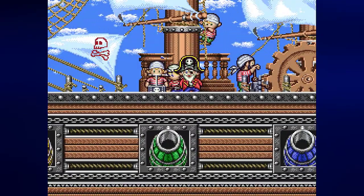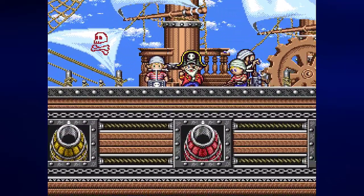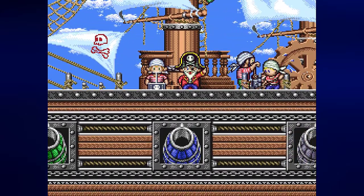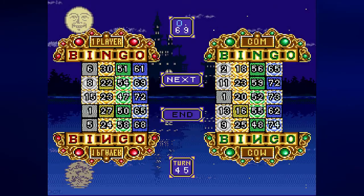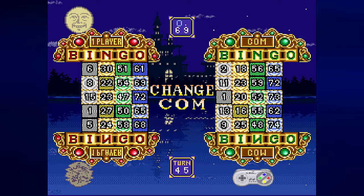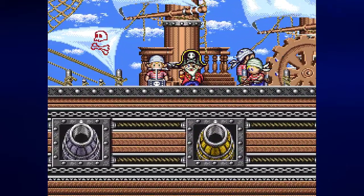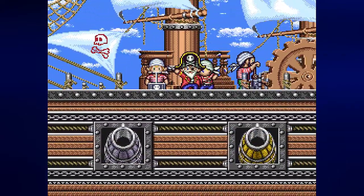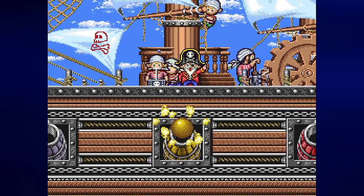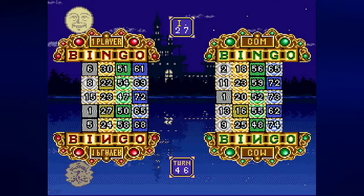Now I need O72 — while we both have it, I will get a bingo if I get 72. So I might as well take my chances and get blue. O69 — well that'll still get me something. The computer landed on yellow — I-27, I needed that. I know for a fact that I needed that.